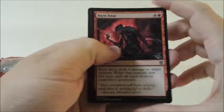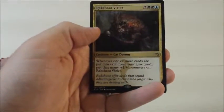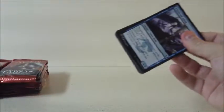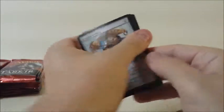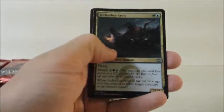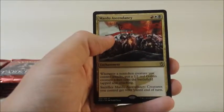Burn Away, Opulent Palace, Suspension Field, and Rakshasa's Vizier. Then Cranial Archive, Ice Feather Aven, Heartpiercer Bow, and Mardu Ascendancy again.